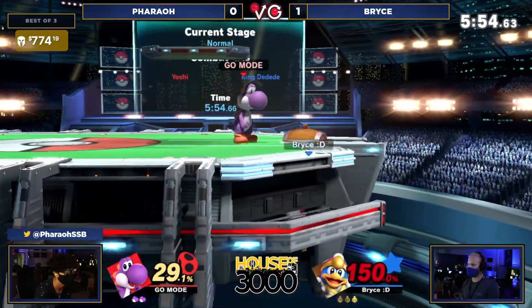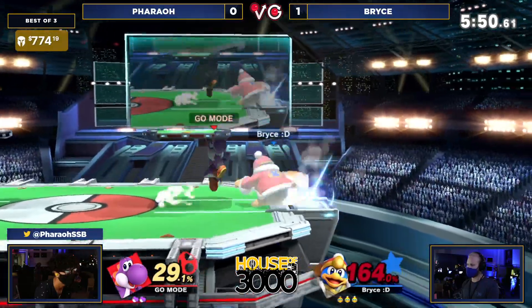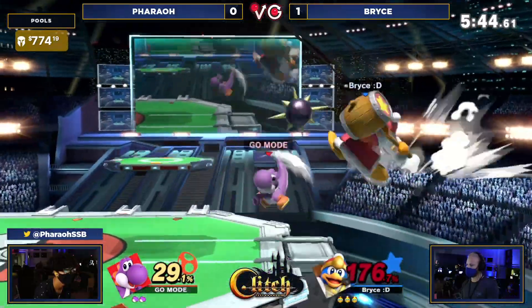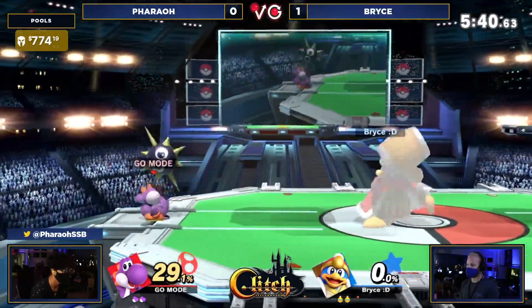Just going to start getting some hits in here. DDD moving around like that — the up B armor coming in clutch. Now Pharaoh is doing a good job of keeping him stuck at the ledge. He needs one of these nairs, or a back air like that, and he finally finds him above the ledge, only taking about 29% on the stock.